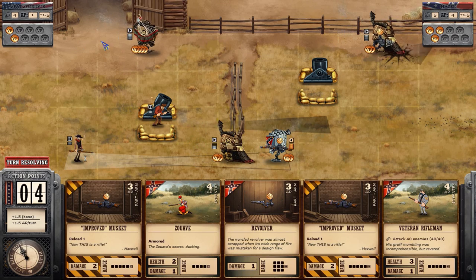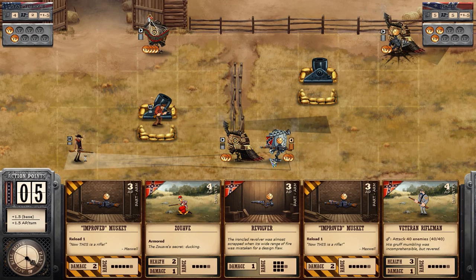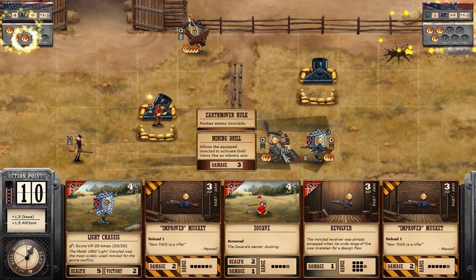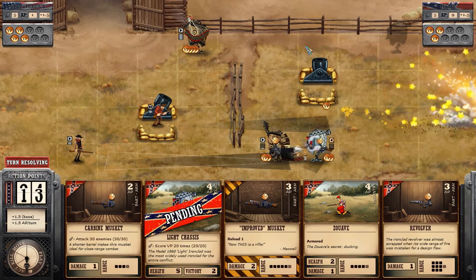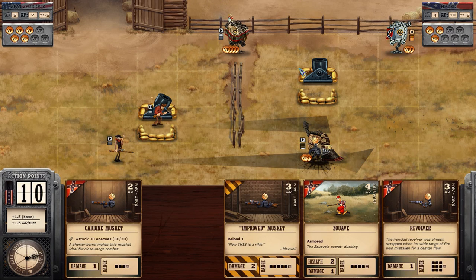That, combined with the online multiplayer, combined with the fact that you can do the campaign in co-op with two people — I don't know exactly how that works but I know it's possible. So I would recommend that you pick it up and try it out. This is Ironclad Tactics, available on Steam for $14.99 US dollars, or $22.50 for a two-pack so you and a friend can do it in co-op and play multiplayer against each other. I can strongly recommend this game.